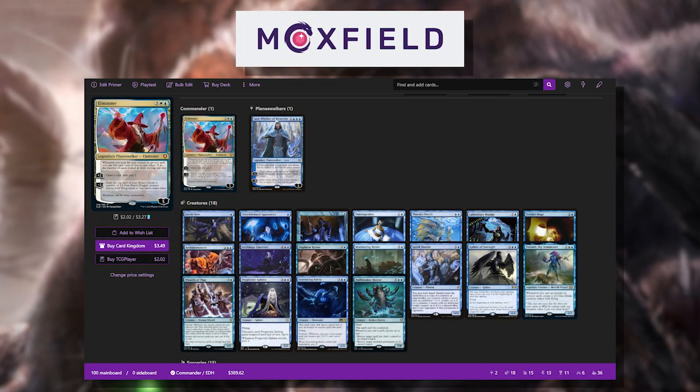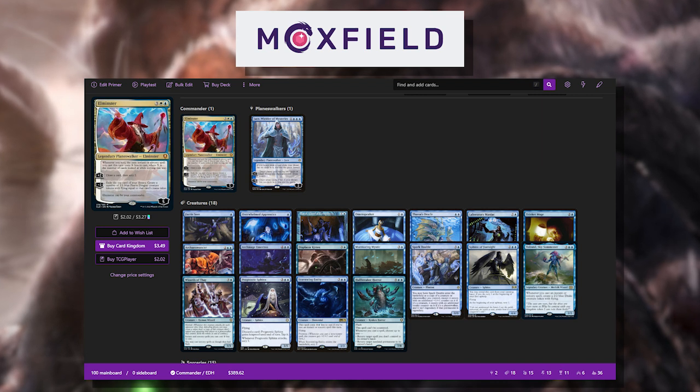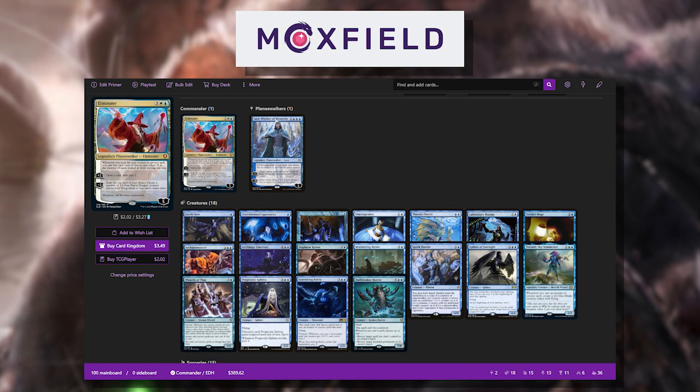Moxfield is the best deck-building platform in the world and greatly assists in making these wild brews each week. With integrated Scryfall search, I can enter advanced parameters like only blue cards with scry and immediately add them to my deck. Be sure to follow my Moxfield profile for a sneak peek at my latest brews.